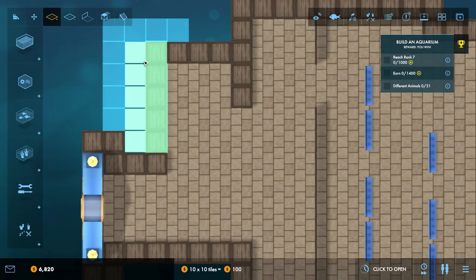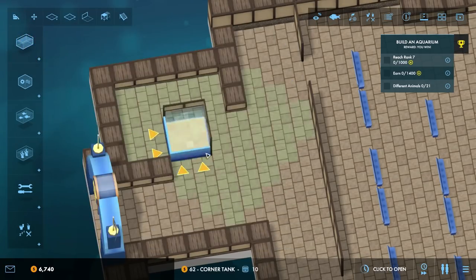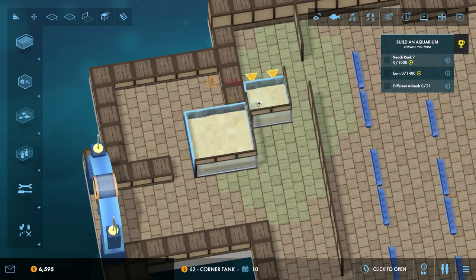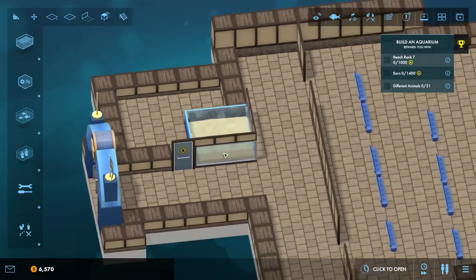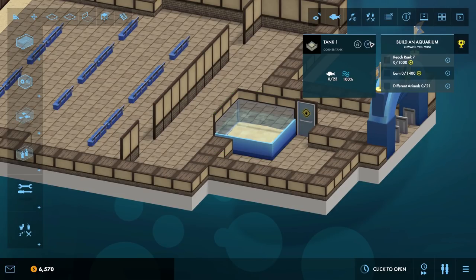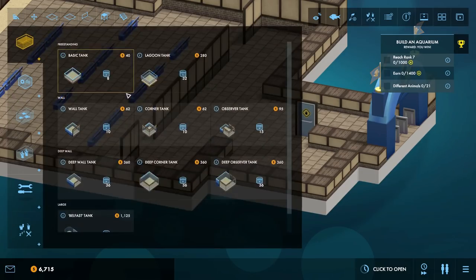We'll set that up right now — first a corner tank, a nice big 3x3, will be lovely. And we'll get a staff door right about here. We've made a basic corner tank — my bad, a bit of a waste of money there. I was thinking, why am I being given the option to adjust the size? Surely it should be enormous to start with. But no — we'll move one of these walls across.